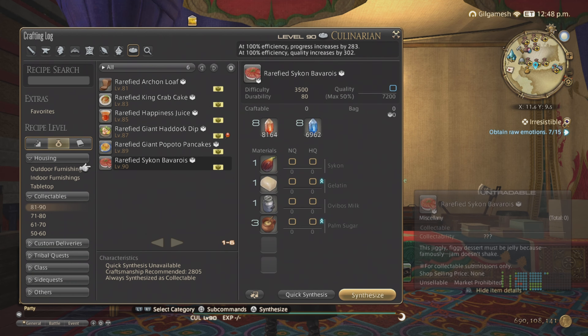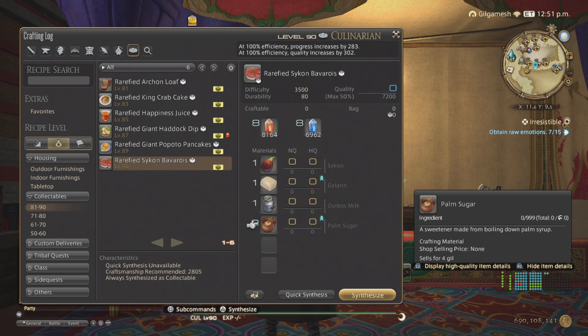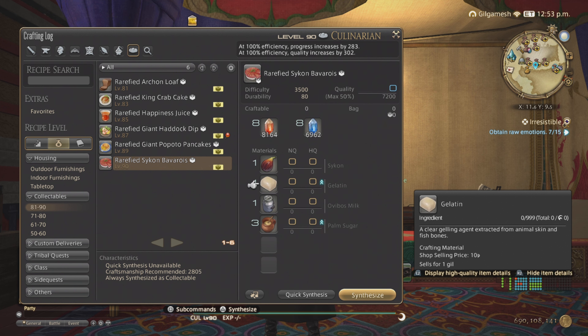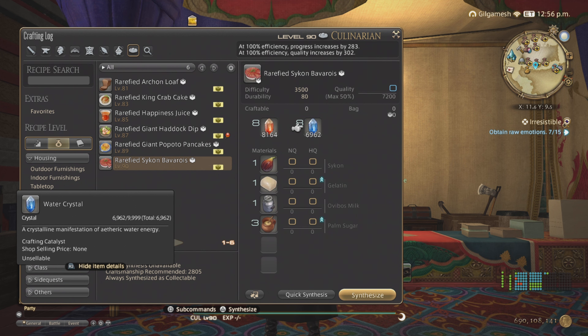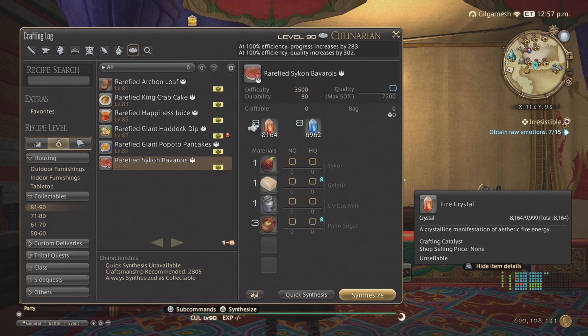For purple scripts, you're going to be making the rarefied sukan Barbar Wah, which you should stock up on at least 2 weeks before the early release. You need palm sugar, milk, gelatin, and the sukan. Gatherable in Alpis, gotten from the Crystarium, bi-colored gemstones, and crafted with the palm syrup. You need 6 to make 3, and you need fire and water crystals, which you can use my guide to get those.